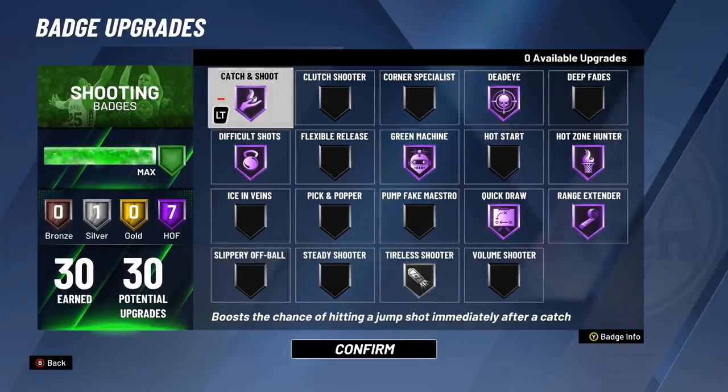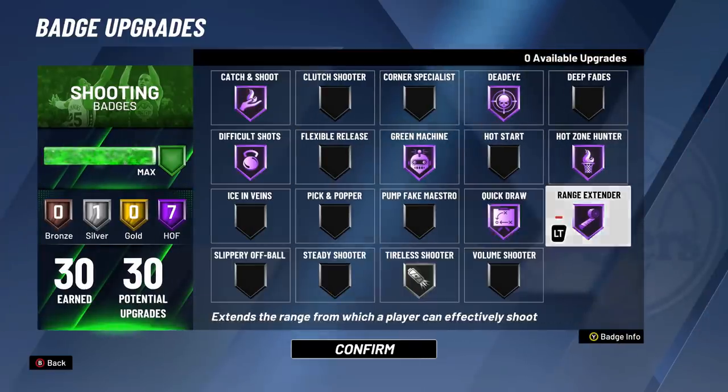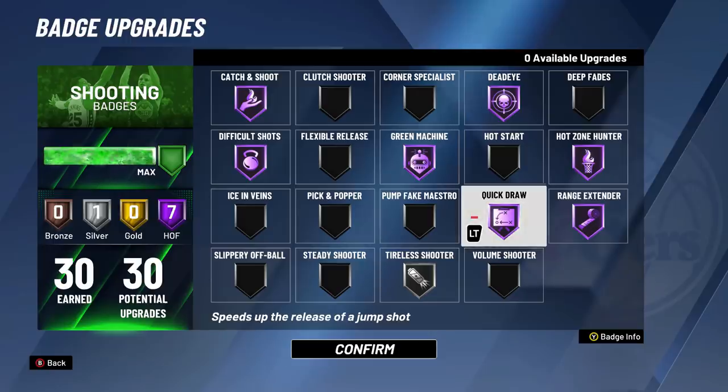For the badges, I have acrobat on my finishing. You can try consistent finisher but that really doesn't matter. For shooting, quick draw — you need that hall of fame, that's the first badge. You should max out that or difficult shots. Range extender you need it, Deadeye you need it, Catch and Shoot you need it, Difficult Shots you need it. I'll be making a best sharpshooter badge video soon so stay tuned. Tireless Shooter — I would recommend putting that on at least silver, because you get tired way too fast this year.